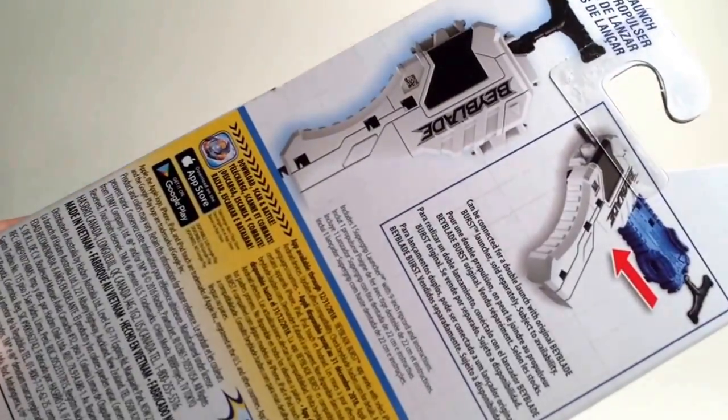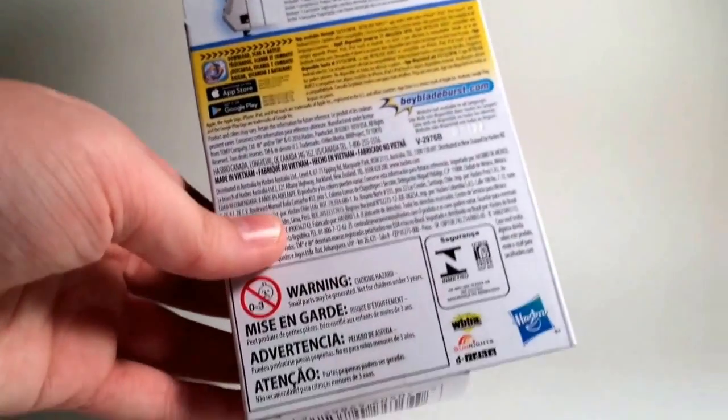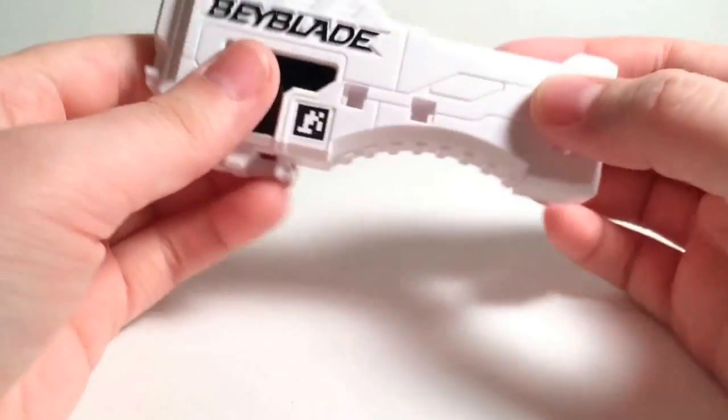You can connect it to another Beyblade Burst launcher for a double launch — not double ripping power, because that would actually be a lie. It just has some general information. On the inside there is a little sheet of paper which actually says WBBA, which is really interesting and surprising. It's basically just the rules of how to play Beyblade Burst and warnings in different languages.